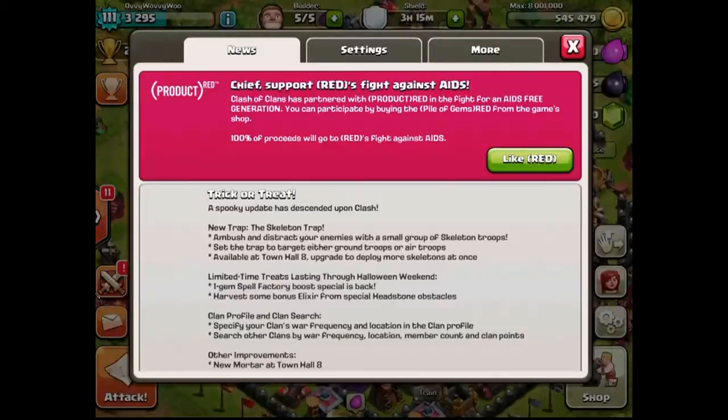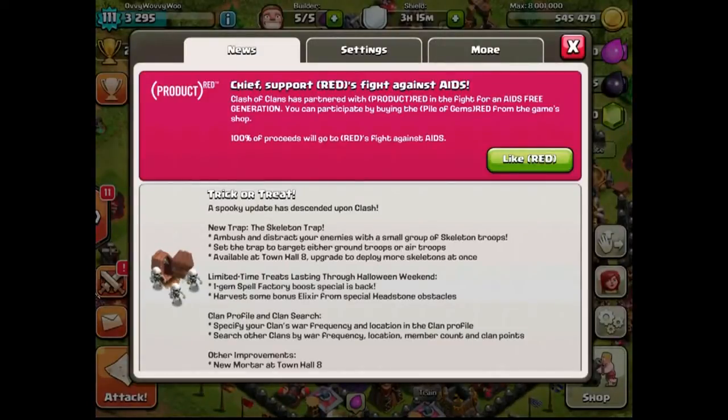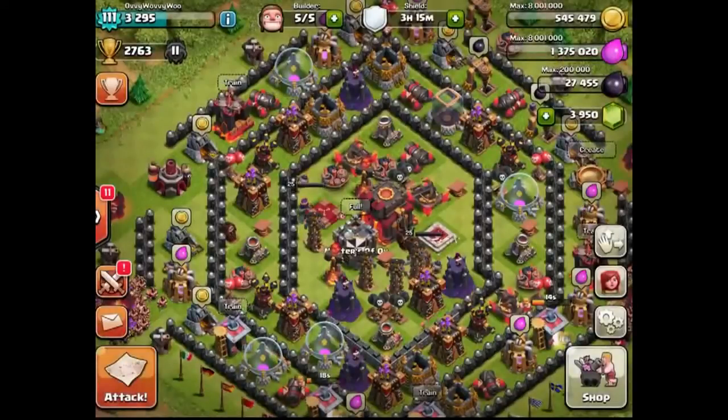And what you can do now, if we go onto the news, is Product Red — Chief, support Red's fight against AIDS. Clash of Clans has partnered with Product Red in the fight for an AIDS-free generation. You can participate by buying the pile of gems red from the game shop. 100% of proceeds goes towards Red's fight against AIDS, which is absolutely awesome.